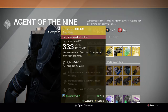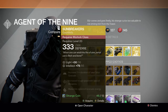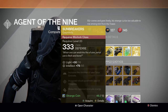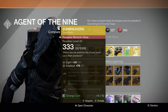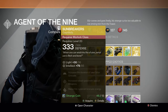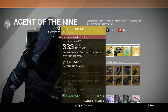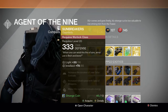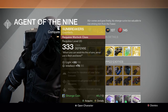For the Warlock we have the Sunbreaker gauntlets: increases the duration of solar grenade, increased reload speed with special weapons, and melee hit to replenish grenade energy. Not a bad gauntlet, but there are better Warlock exotics — I prefer Praxic Fire as a Sunsinger, and Obsidian Mind is also a good Warlock exotic. You can buy this one if you need it; he hasn't sold it too often since the DLC came out, so if you haven't gotten it yet, go ahead and pick it up.